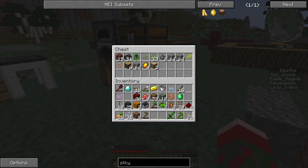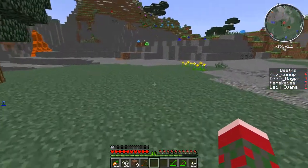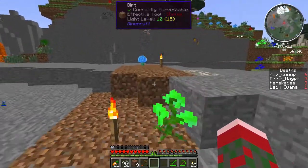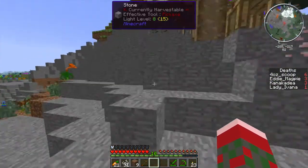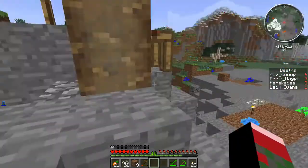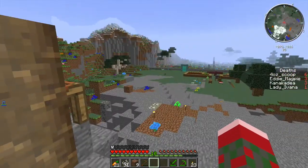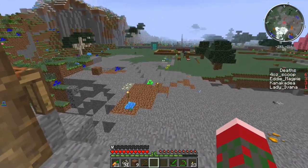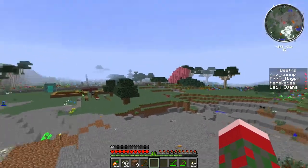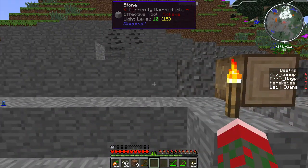I'm pretty sure bloodwood saplings do actually grow in the overworld, but I'm not 100% sure. When I was in the nether I did grab a couple of bone segments, so I might still have those. Going ahead to my little cave here. I am definitely going to have to level this area and not knock this mountain down, because there's just not enough space. I can foresee maybe one, two, three buildings on each side — so that's six buildings here and a couple more that way, which is not bad.